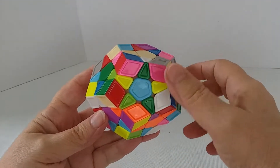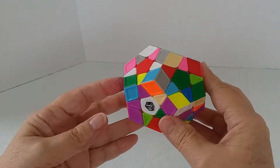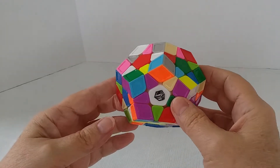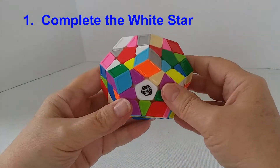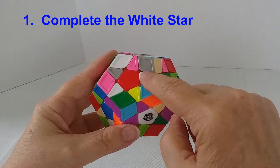I'm not going to go through the entire solve slowly on this, but I will go through the process of how I do it. I start with the white. I have the center oriented toward me, and I find all of the white edges.